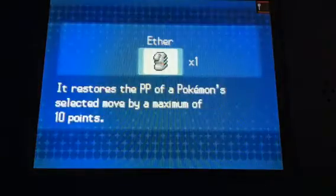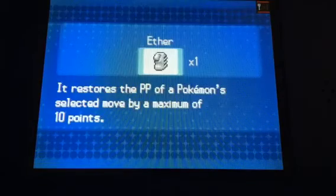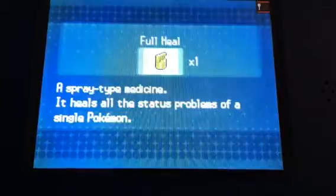Let's use a Chesto Berry on our buddy Mijimaru, because he's almost dead — he might as well be dead. Let's use a Fresh Water on our buddy. And there we go — he's back at full health.